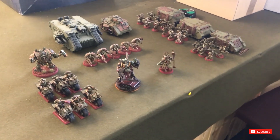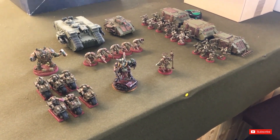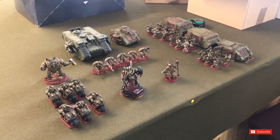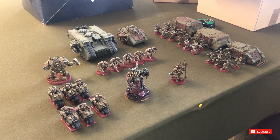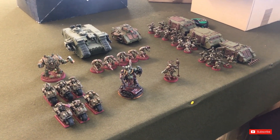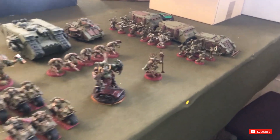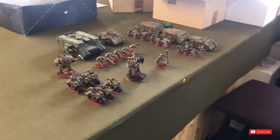I'm stuck with Pedro as my warlord. Grange's warlord trait is Flames of Spite. He's not taking a relic because none of the relics actually work for what his models are armed with — they all require replacing a power sword or similar, and none of his toys have those weapons.